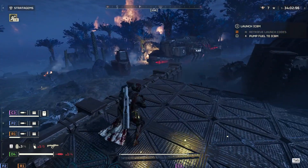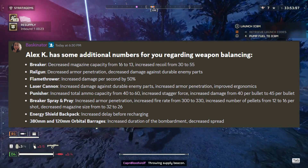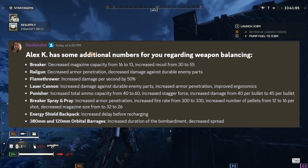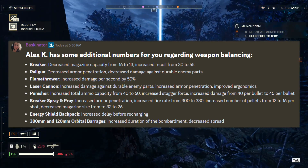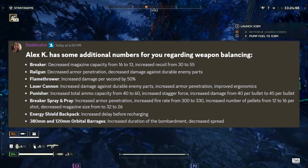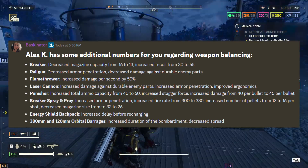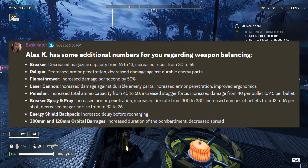Let's go back to the weapons. In all honesty, I'm more interested in trying out the Breaker Spray and Pray now after reading this, and even using the Orbital Barrages — the 380mm and the 120. The increased duration and decreased spread sounds really good, and I really hope the decreased spread actually confines it to a small area now and lessens the friendly fire. For the Breaker: no nerf to damage, but increased recoil and decreased magazine size — I think this will just affect hitting enemies from a farther distance. Railgun got straight up nerfed. Flamethrower is a nice change, nice damage up. Same with the laser cannon, kinda wanna try it now. Punisher — I didn't expect this, I was just expecting an increase in capacity. I'm surprised the Slugger didn't get an increase in capacity. I really like the Slugger — maybe that's why it didn't get nerfed, because they already found it's performing good enough so it doesn't need a balance for now.